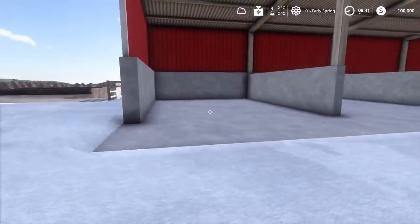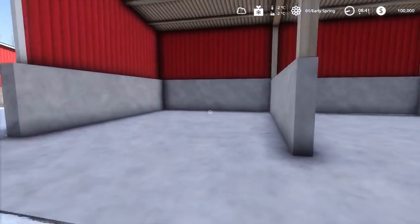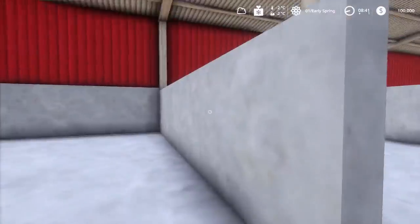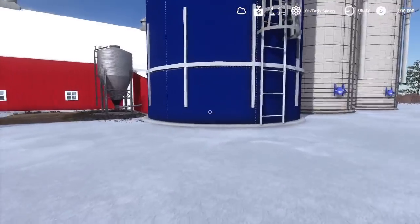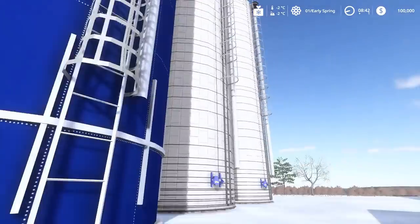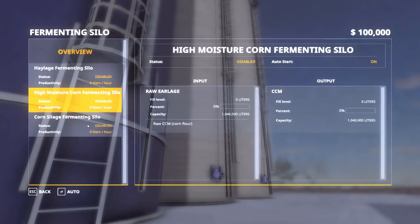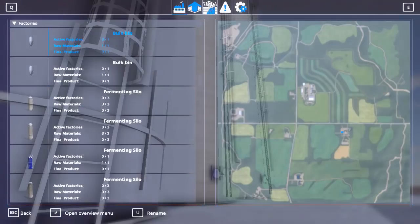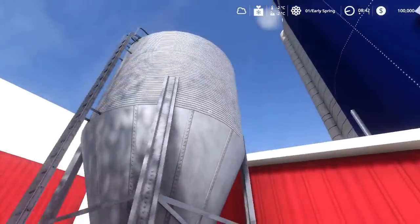This is a commodity/bale shed — I'd recommend storing bales in it personally. Then you've got your silos here, all holding the same stuff: earlage, haylage, and corn silage, which will ferment into usable products.